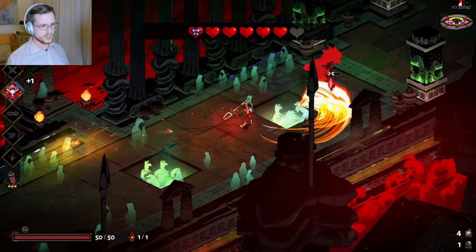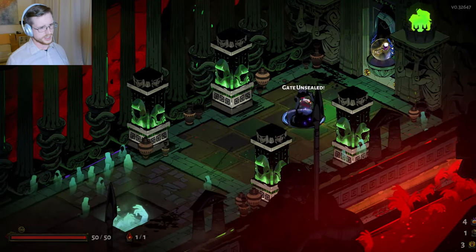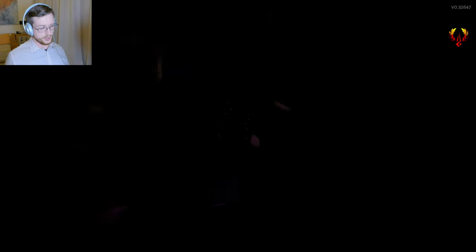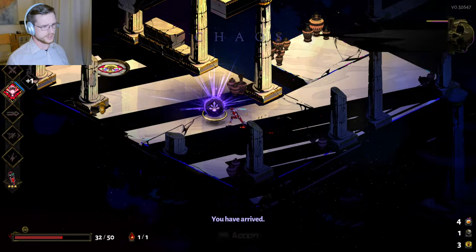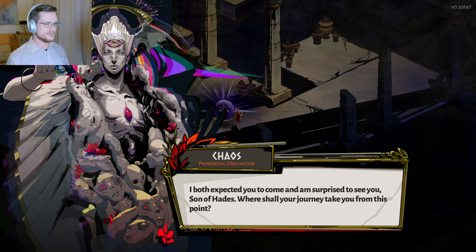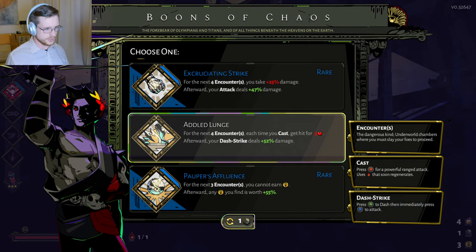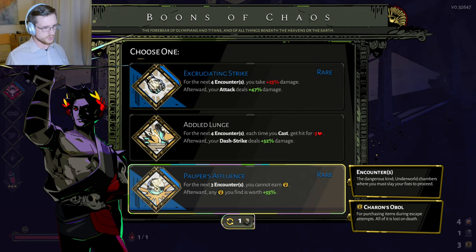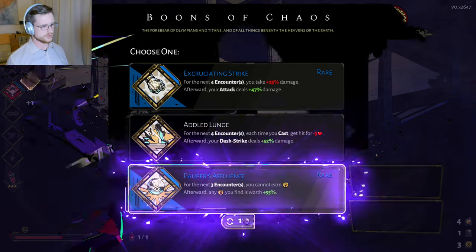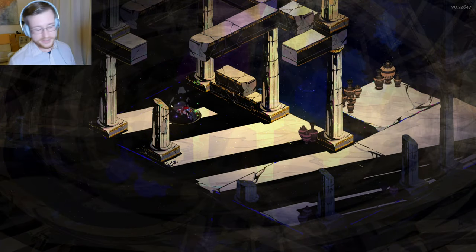I can almost level up Ares as well. I'm definitely going to go see Chaos here — honestly, I think you should always go see Chaos whenever you can. Since I'm building off of magic, the thing with Chaos when you're trying to build a magic build is that he doesn't actually give you any direct damage increases except for your cast. I'm probably going to take this one and just get some more money. It's not as great as he normally offers, but it's only three encounters.